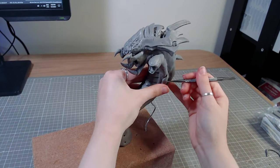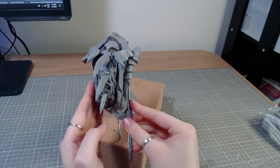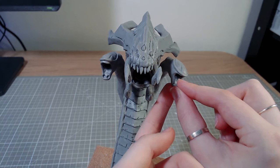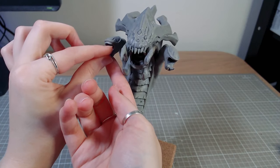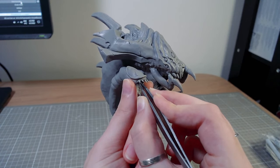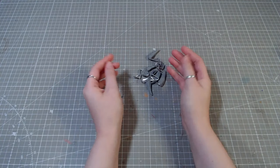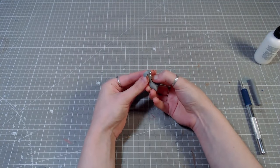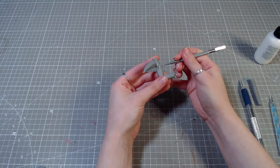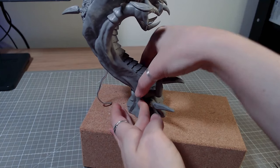That gets attached to the Baron, and then I made another one for the other side. These guys also get teeth. I don't know why I didn't add the teeth before I attached them, but a lot of things I do don't make sense. For the Baron's legs, I pre-baked spikes on wires and then added the meaty parts later. Those get put in place and I also added a bit of clay around them so it looks more natural.